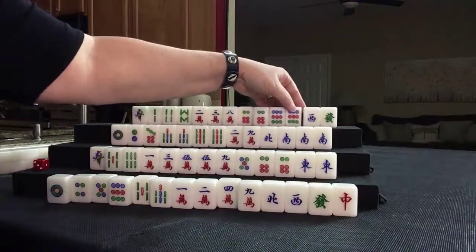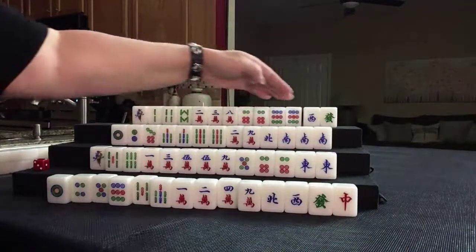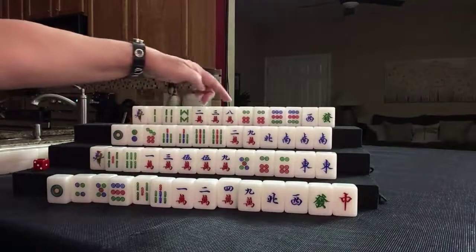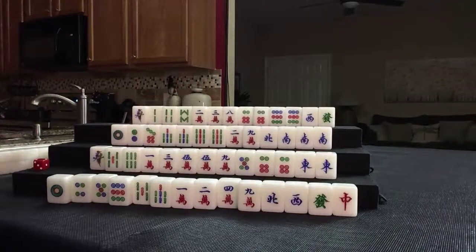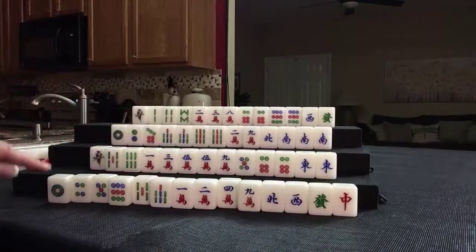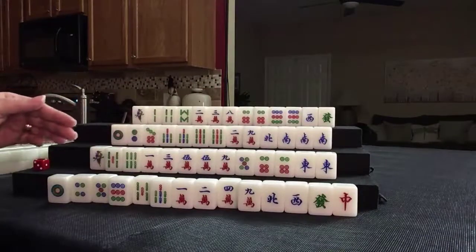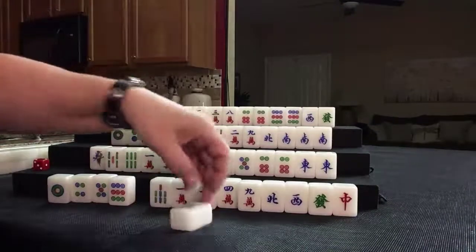So let's see what happens there. We'll leave them offset to remind us of what we're playing. 1, 4, 7, 2, 5, 8, 3, 6, 9 — we've got to draw it though. Okay, we're ready to discard for east. We're looking at outside hand here — pair up and pung terminals and honors. Let's discard 5 bam for east.